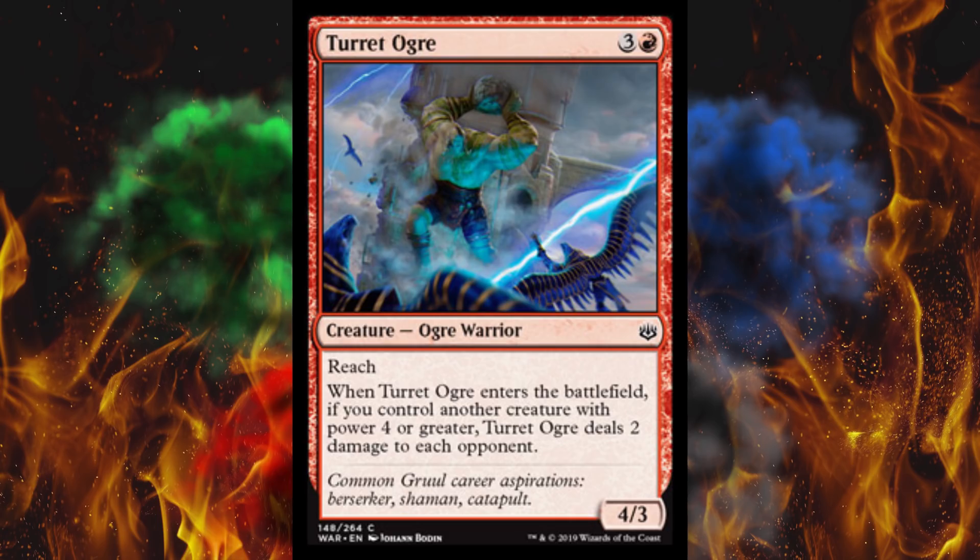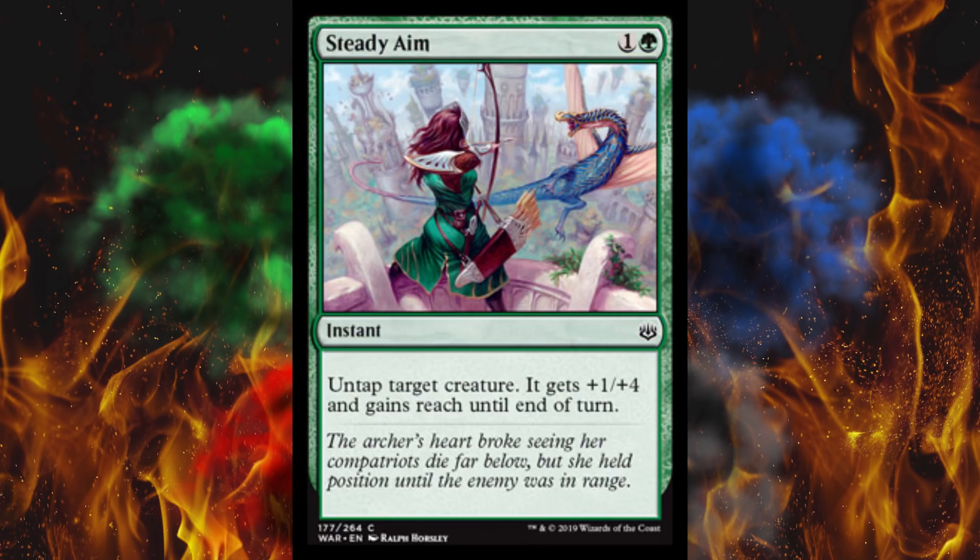Next up, Turret Ogre. It's a 4/3 for 4 with reach. When Turret Ogre enters the battlefield, if you control another creature with power 4 or greater, Turret Ogre deals 2 damage to each opponent. That's just kind of dumb. Warrior tribal is not really a thing — this is pretty much just filler. You wouldn't even play this in Red Rush. Next up, Steady Aim — a 2-cost green instant, untap target creature, it gains plus 1 plus 4 and gains reach until end of turn. For 2 that's not bad. People constantly misinterpret cards like this — you can block a ground creature just fine with this, you can ambush anything. This is basically a 2-cost ambush-and-kill in the middle of combat. Do not underestimate that.